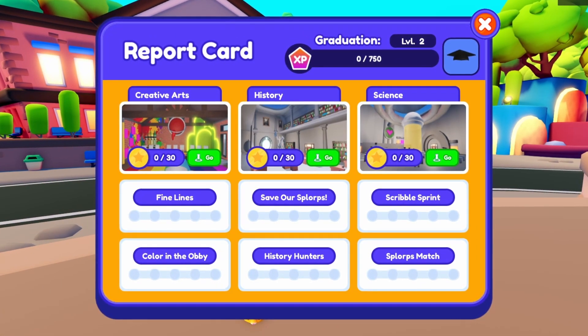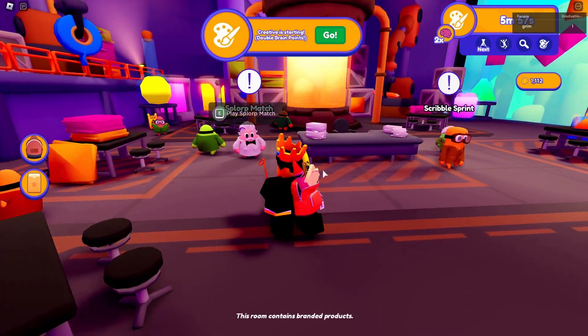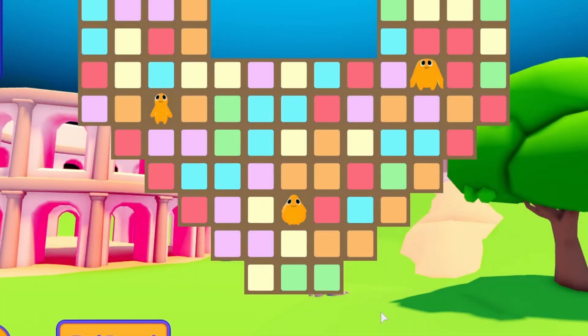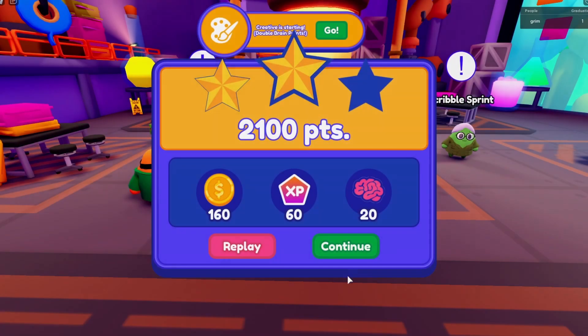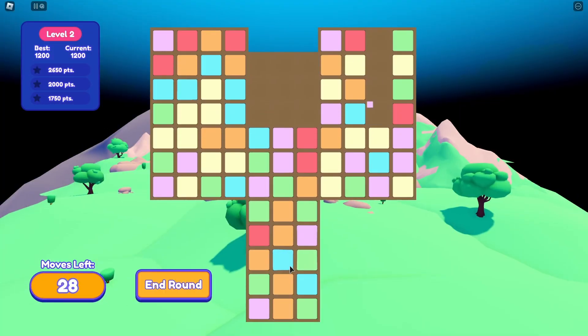You can level up by gaining XP through mini games. The best mini game to play is in Science. Once you're there, you can play Sport Match — it's very similar to Candy Crush, just match the same colors. One tip: you can just get one star and restart quickly to get quite a bit of XP.